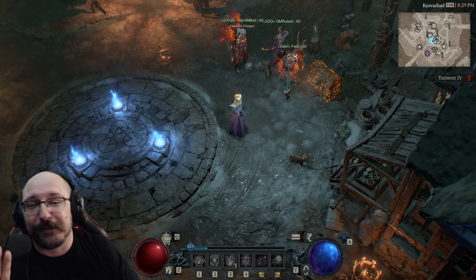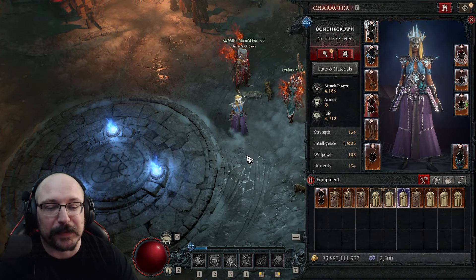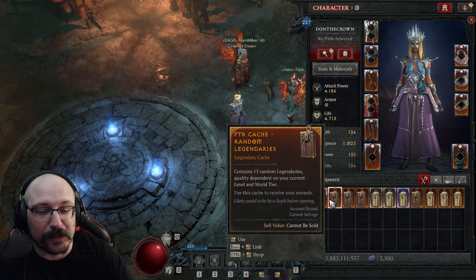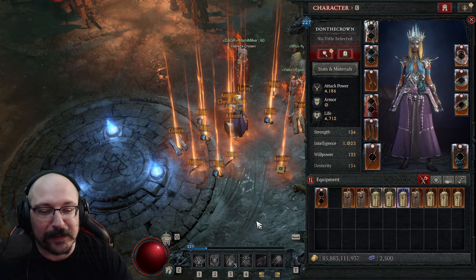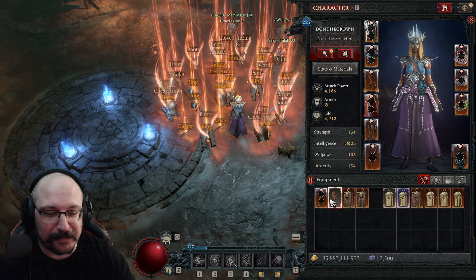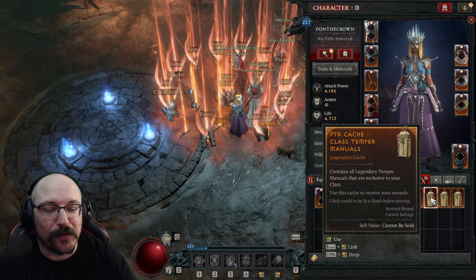Hello everyone, Don the Crown here. If you're playing the Diablo 4 PTR, you might be wondering what's the best way to get greater aspect items or just ancestral gear in general. If you crack open these legendaries, none of them are ever going to be ancestral, and even the uniques are bugged right now — they're not going to be 750 item power. So it can seem like there's no real good way to get good gear.